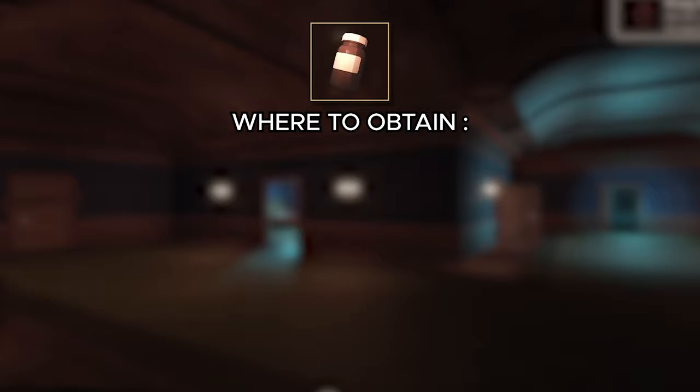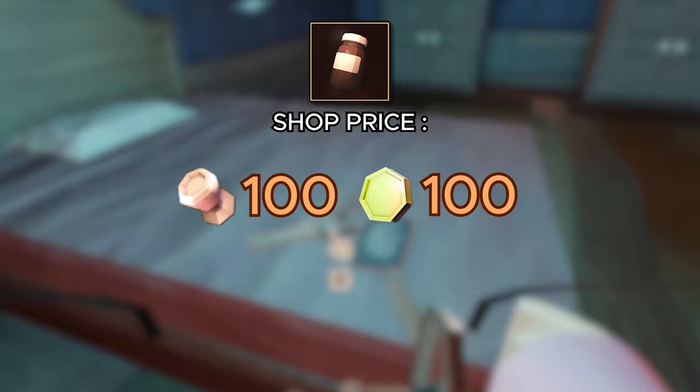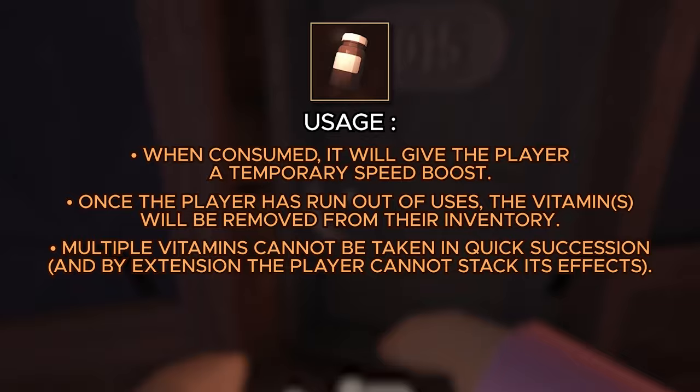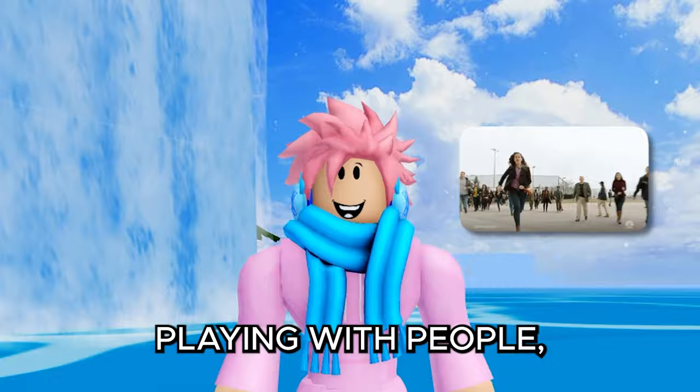Next are vitamins, a type of item that can rarely be found in containers, or bought from the pre-game shop or Jeff's shop for 100 knobs or 100 coins. When you eat the vitamins you get a temporary speed boost, and once used they are removed from your inventory. You cannot stack the effects — you can only take one at a time.